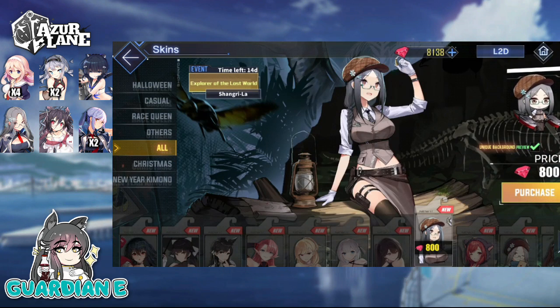We're also getting two fun skins for Shangri-La. Explorer of the Lost World has her exploring a world lost to time with prehistoric critters and dangers all around her. She's got a very cute hat and an overall academic, scholarly look — buttoned-up vest, tie, long skirt. She's showing just a glimpse of midriff and thigh to capture that wandering eye, but otherwise it's a pretty conservative skin overall. She's got a backpack and a lantern so she's well prepared to go exploring.